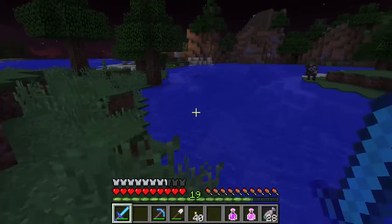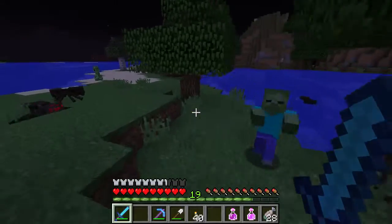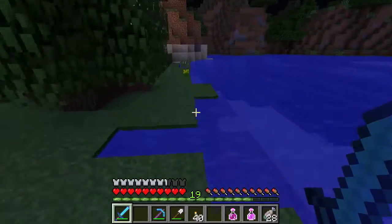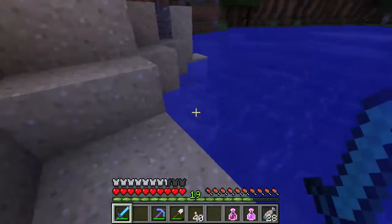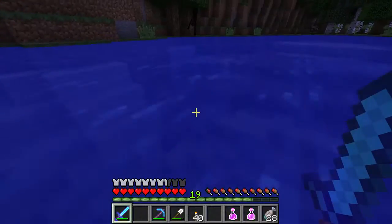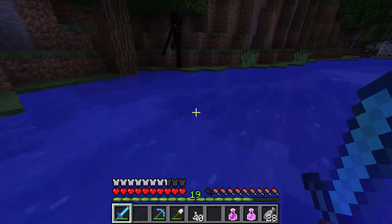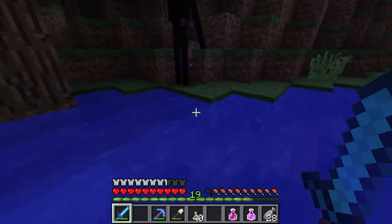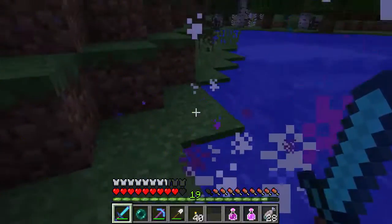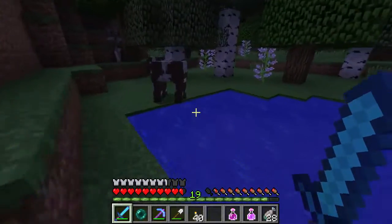I can see our first enderman here, just across the pond. I'm not looking directly at him because I don't want to spook him. Hopefully he's compliant and doesn't jump around too much, and hopefully he drops an ender pearl since we only have three right now. I'll sneak up on him - remember, hit the legs first. Oh, we got him and we got his ender pearl! I'll keep my eye out for more.